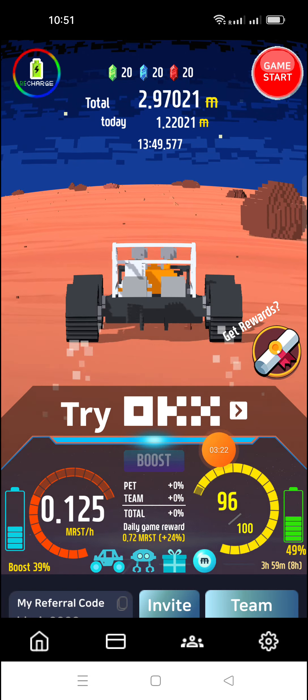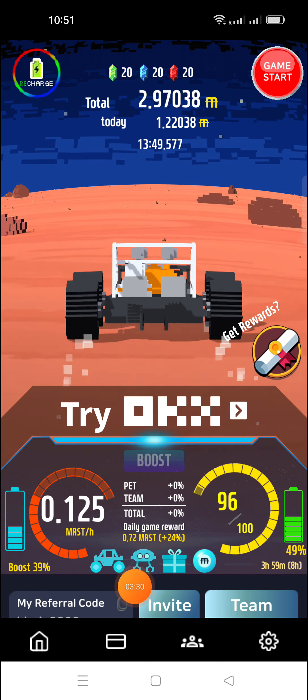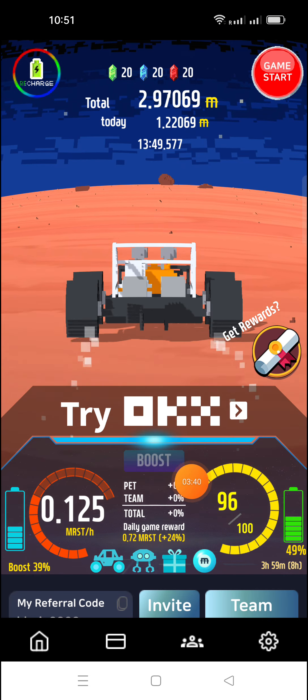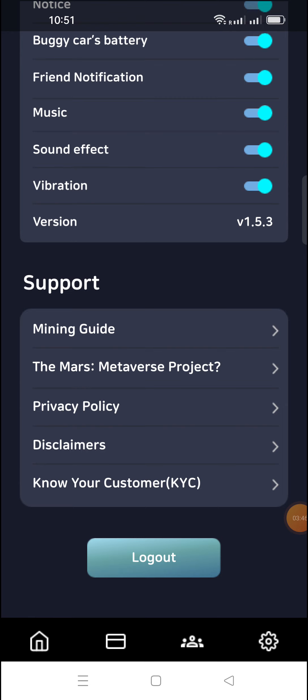How to withdraw MRST tokens to your MetaMask account: click on the 'Wallet' option here and then the wallet connection option. When you are reaching a minimum of 100 tokens, click on your profile. Your KYC must be completed before withdrawal — complete your WorkX KYC here.